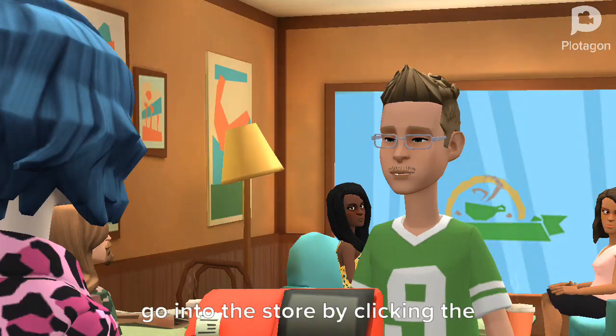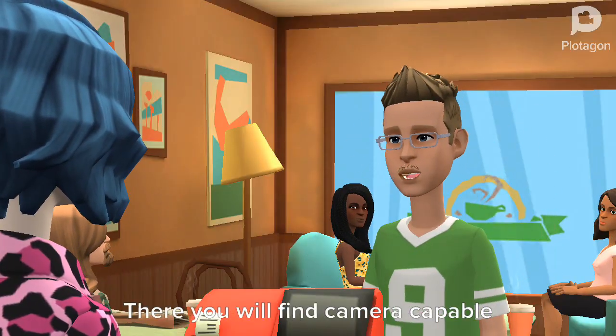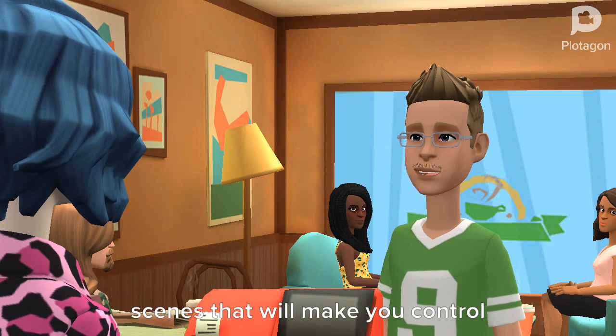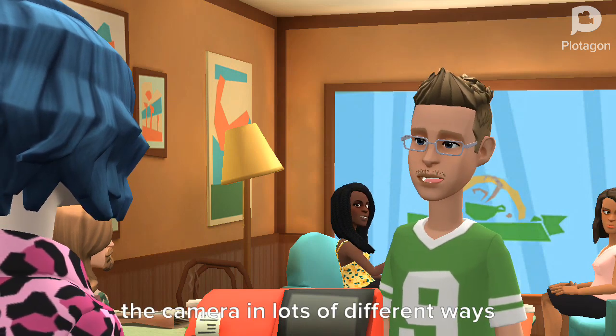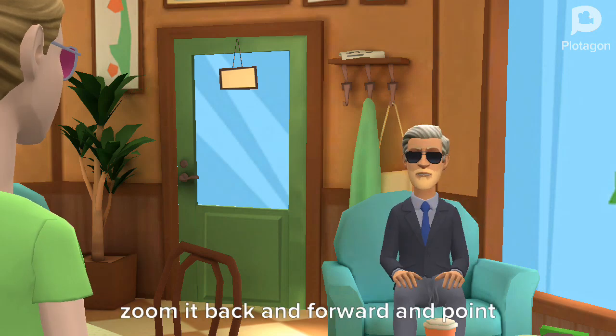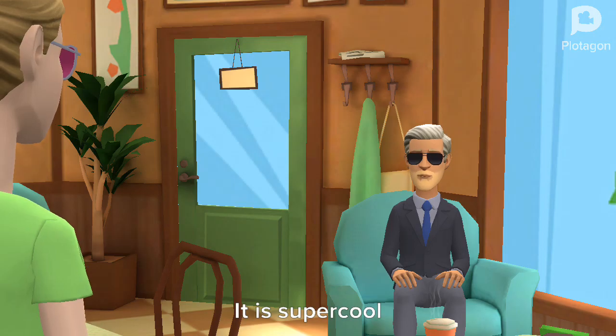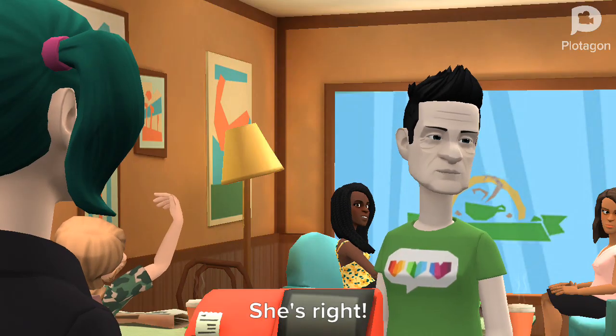What else can you do with advanced camera controls? Go into the store by clicking the shopping cart icon. There you will find camera-capable scenes that let you control the camera in lots of different ways. You can move the camera in the scene, zoom it back and forward, and point it anywhere in the scene. It is super cool!